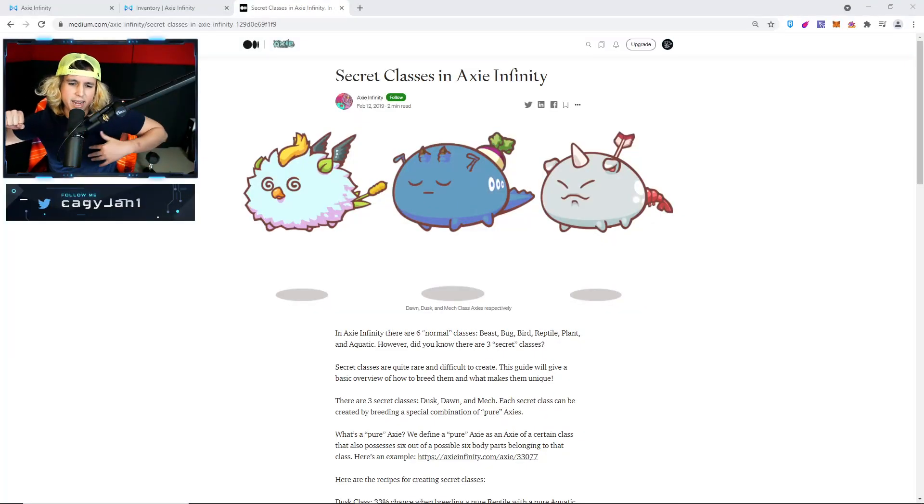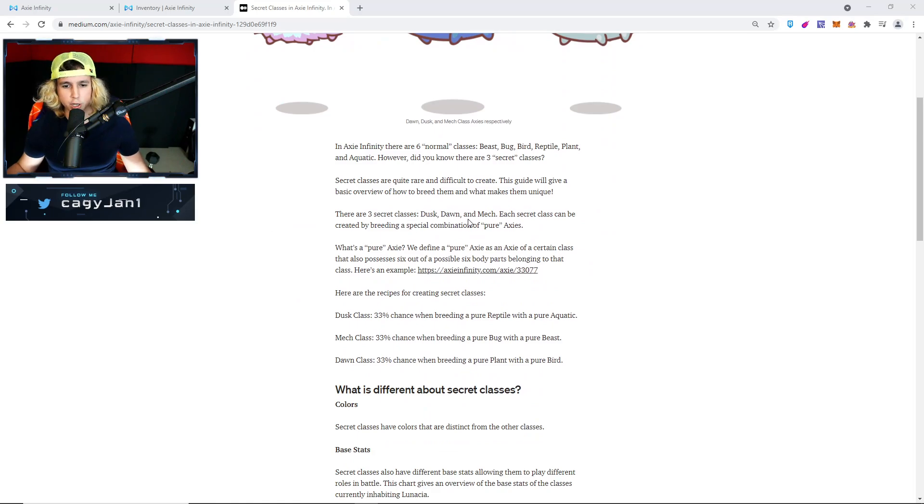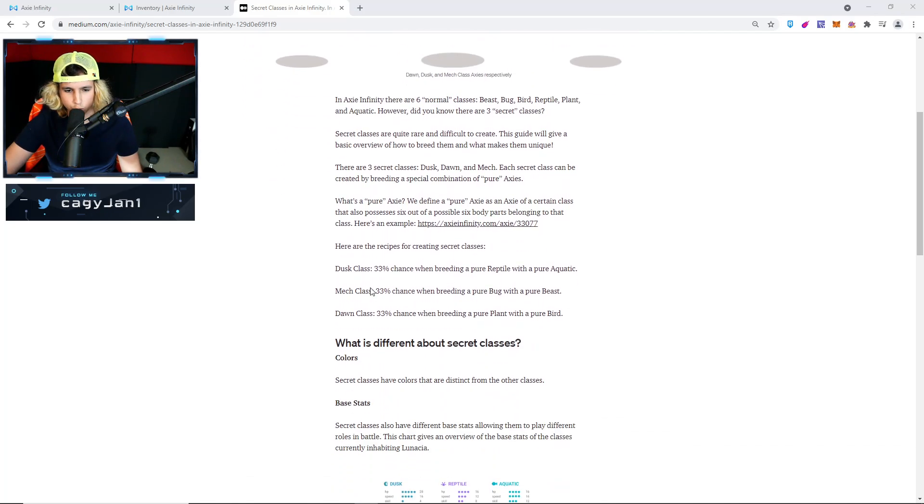What is up guys, it's your boy Kaki back at it again with a new video. In this video we're gonna breed super rare classes in Axie Infinity. This is an article from 2019 when they introduced the three rare secret classes in Axie Infinity. The secret classes are Dusk, Dawn, and Mech. Not a lot of people use them, but I think in the future they might have value we don't know yet. We're gonna go ahead and actually breed them.